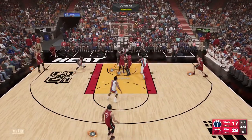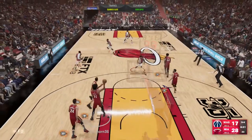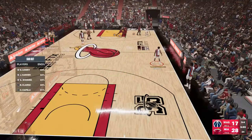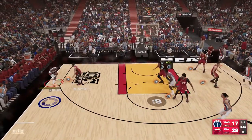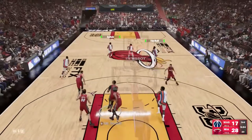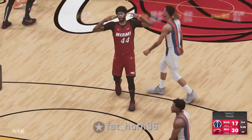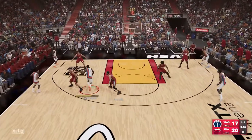Anthony Davis in the post — I double team him but Capella gets a nice contest. Pull-up with Kyle Lowry, great shot but I just missed. It's early in the season and I'm still learning my players' shot timings in 2K23 versus 2K22. Even though I'm struggling offensively, I'm not giving up. Anthony Davis hits a crazy poster — had to call a timeout. We're down 13 right now but we won't quit.